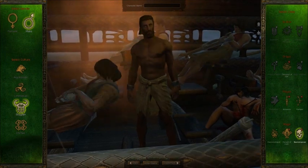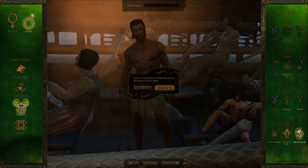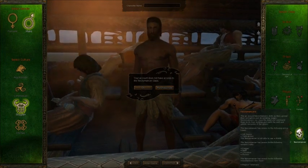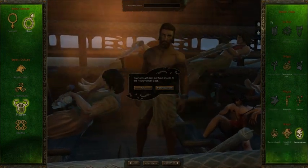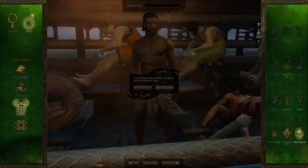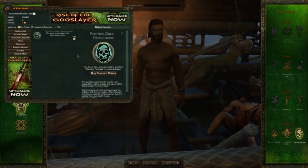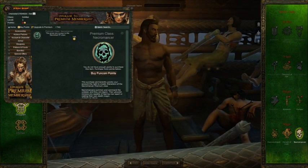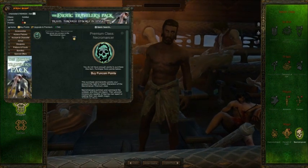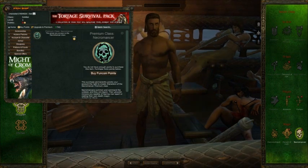Hey guys, one more thing. Say you want to purchase a new class — I'm personally partial to Necromancer. As stated before, as a free-to-play player you can only choose the first subclass in each category. If you want Necromancer, you have to either buy the premium version or purchase the class separately. If you click "Purchase Now" in the corner, it brings you to where you can buy the class. It says: "Premium Class — Necromancer gives you access to the Necromancer class for 750 points." These points are called Funcom Points.